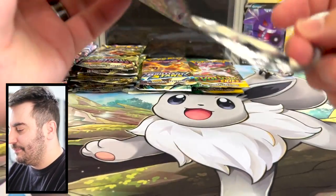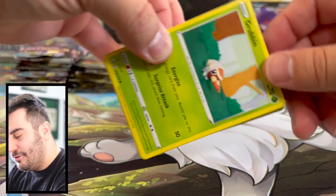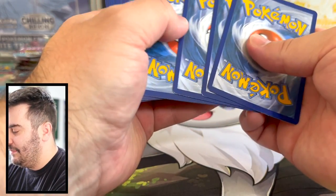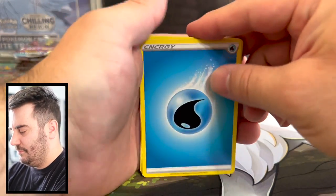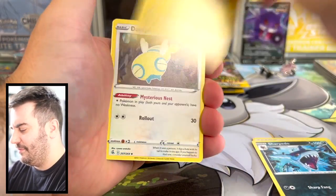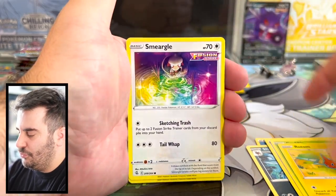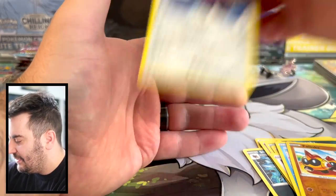Two more Fusion Strike packs. That Gengar V is nice, but it's no VMAX alternate art. Grubbin, Radon, Smeargle, Carvanha, Clampearl, Phanpy, and Corviknight.